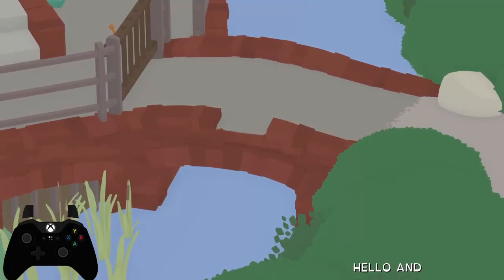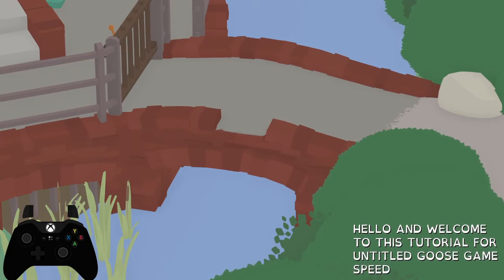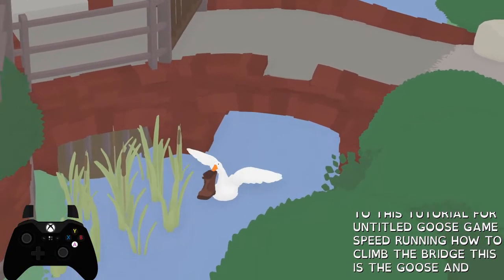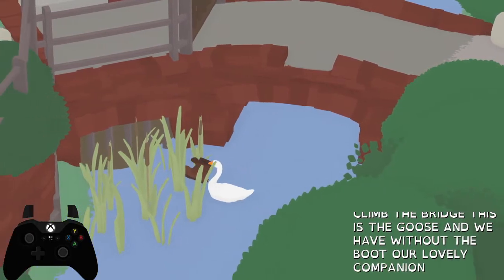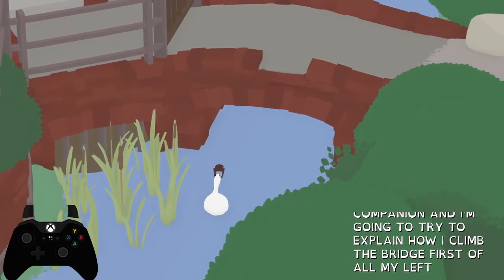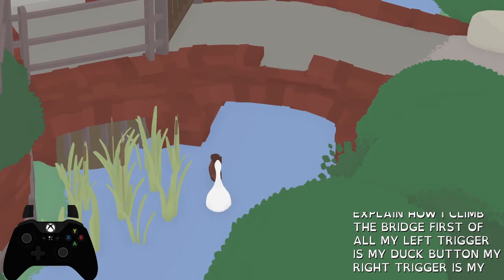Hello and welcome to this tutorial for Untitled Goose Game speedrunning — how to climb the bridge. This is the goose, and we have the boot, our lovely companion. My left trigger is my duck button and my right trigger is my run button.